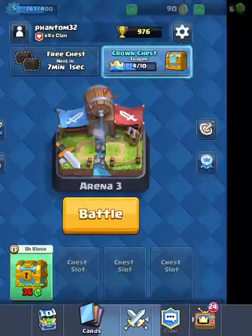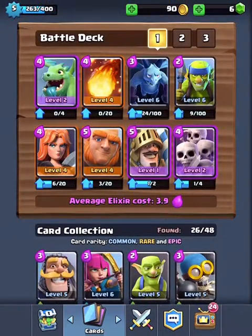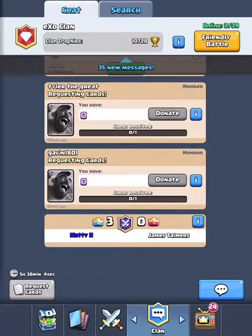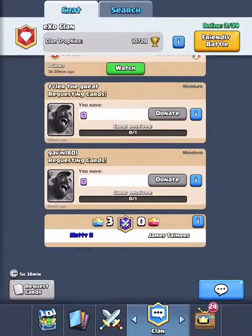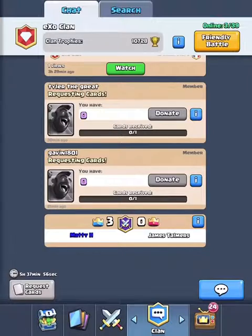My deck did pretty good, if it wasn't for all the lag. The average cost of elixir is 3.9. My clan is Exo Clan, so if you guys want to join we're pretty good — we have like level sevens. I hope you guys enjoyed this video, don't forget to like and subscribe, and I'll see you guys in the next one.